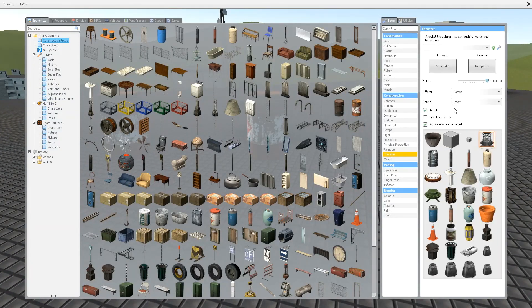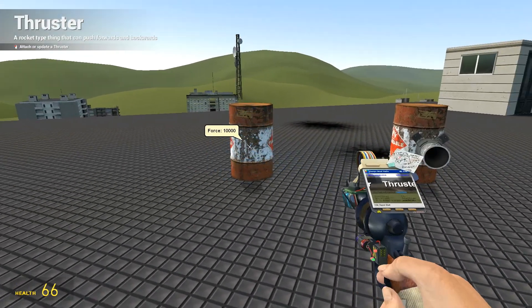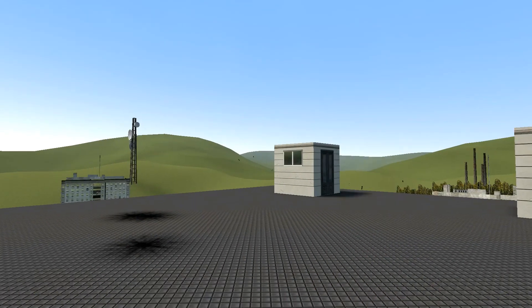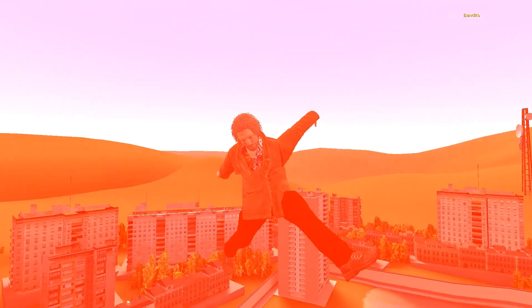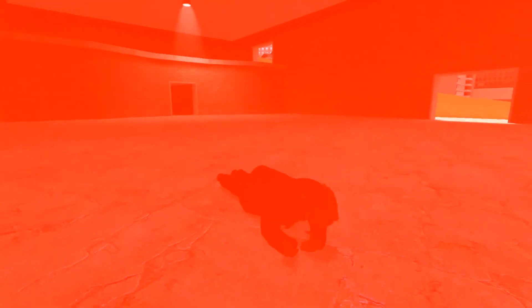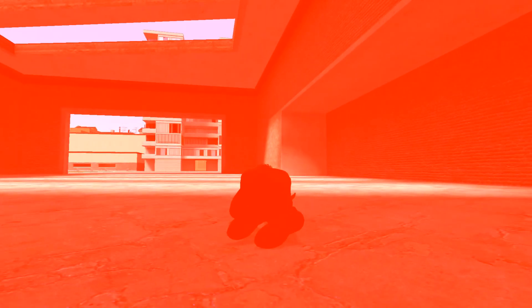Next time we're gonna focus on welding stuff, because it seems that we can just weld things together and then go. So that's the end of whatever this was. I'm gonna do a sick rocket jump — as is the end of any video, go down in the hole. That's a 20, that's not even a 10. Right, hope you enjoyed that, or whatever happened — goodbye.